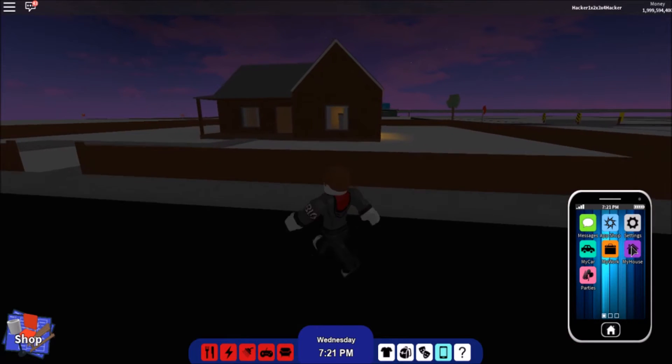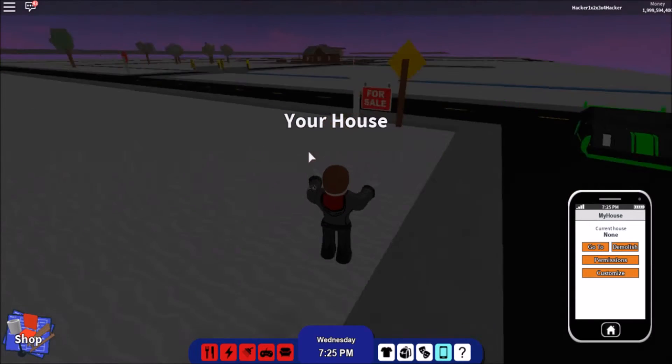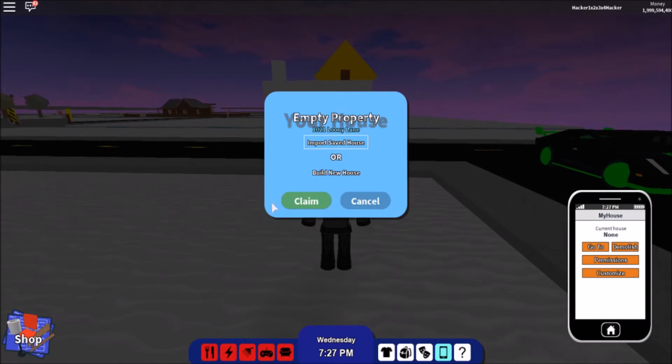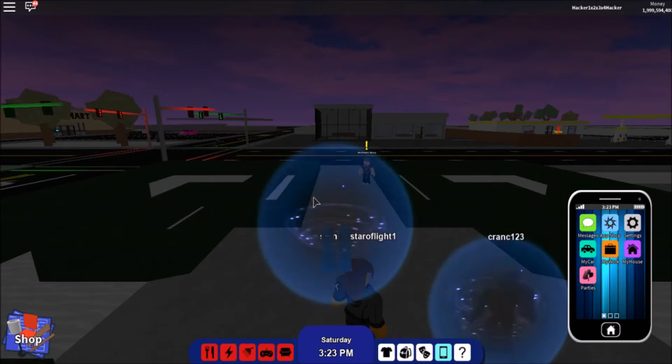If you check on the house and it says 'None,' this didn't work. So you have to do it over and over again until it works. You want to press Claim, Escape, R, and Enter as fast as you can so the glitch will work.